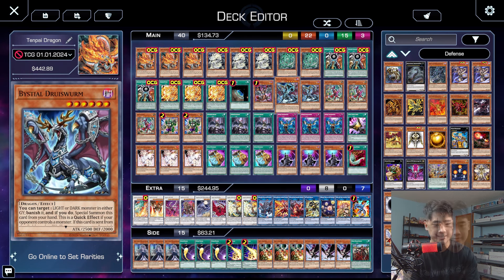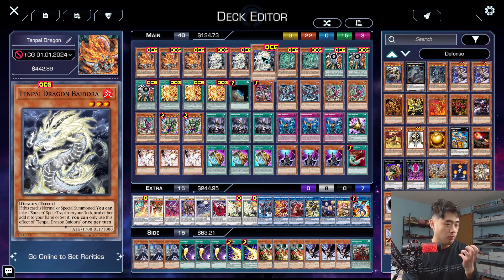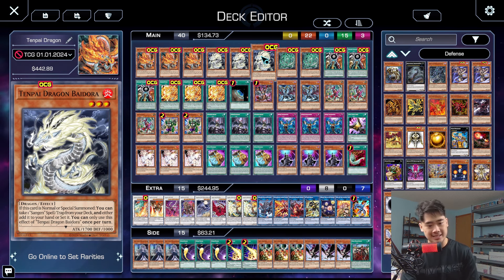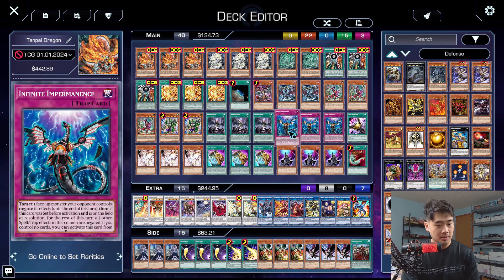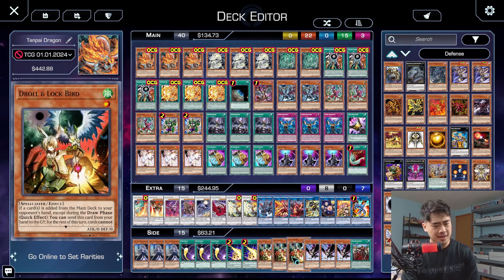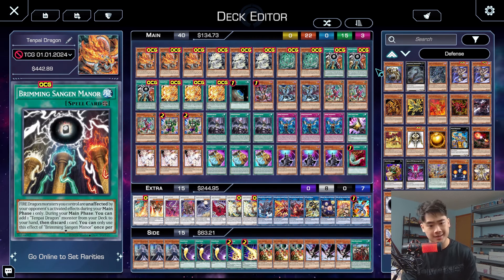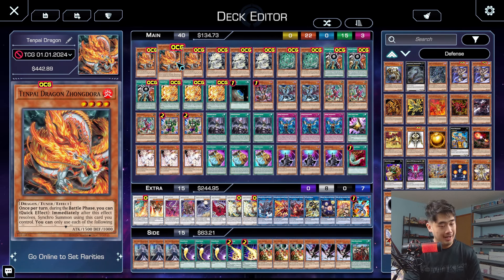For cons: this deck isn't as strong in the TCG as in the OCG partly because Maxx C isn't in the format. In the OCG, Maxx C doesn't stop this deck well because the hand traps you want to draw either won't stop it or stop it too late — cards like Nibiru or Effect Veiler don't work off Maxx C since we're in the battle phase. Without that, more people can play Imperm, Ash Blossom, and Ghost Ogre, which hurt a bit more. Also, the deck is very linear so your opponent can easily predict and stop your plays.